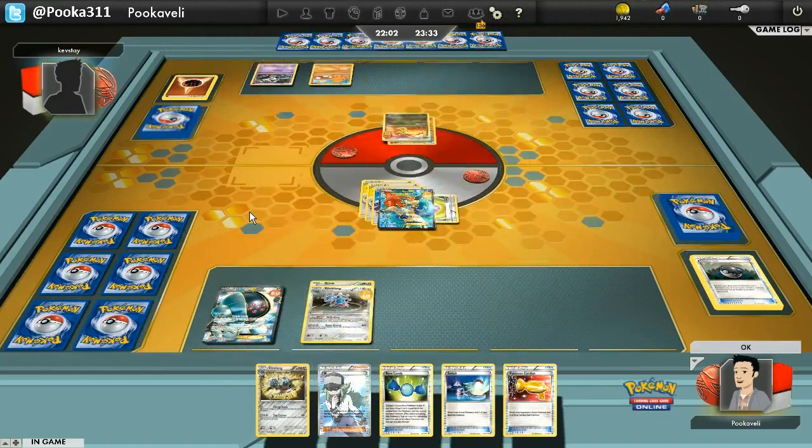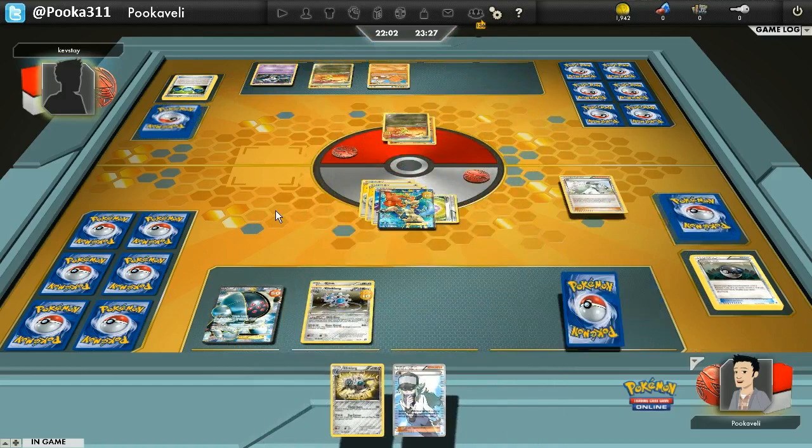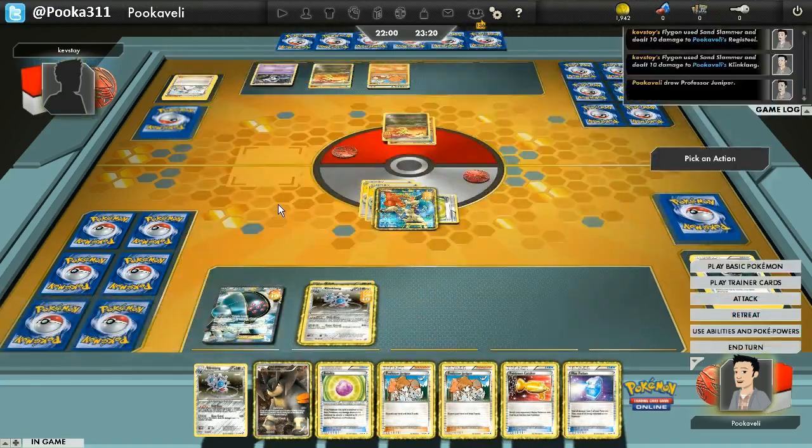A Secret Sword for 110 is going to set up a lot of different plays. The first one is going to be a Darkrai Night Spear — that will let me catch out something else like a Trapinch or a Duskull, then Night Spear to hit the active and knock out the Flygon on the bench. Or I can attack with Registeel to Triple Laser — catch out the Duskull, Triple Laser all the benched Pokemon, and then I won't take damage from Sand Slammer because Flygon won't be active anymore. That seems like a good play. I only have one Prism so Night Spear isn't an option quite yet, but that's okay.